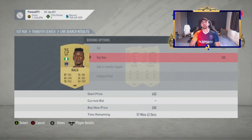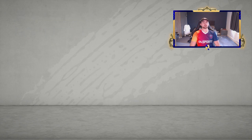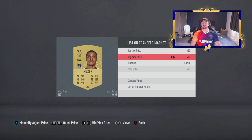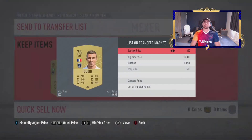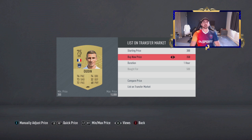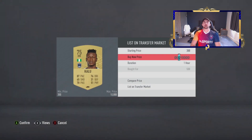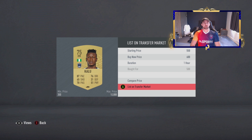We've got Kalou there who, by the way, his storyline card was probably one of the best cards to bring on in the 90th minute of Fut Champs. The amount of people who would bring on Ryan Kent and I would bring on Kalou — people were not happy. Kalou is a beast; he just doesn't get beat a lot. Obviously that base card is trash but his upgraded card was unreal.